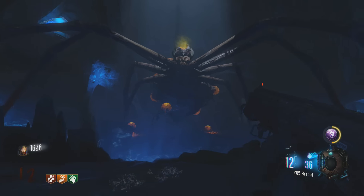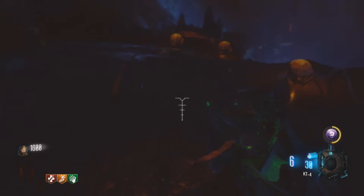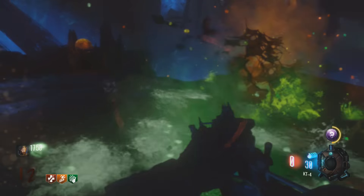Welcome to a quick and easy guide on how to build the new Wonder Weapon in the Black Ops 3 Zombies map Zetsubou no Shima. This weapon is called the KT-4 and I'm going to show you some gameplay of this towards the end of this video.